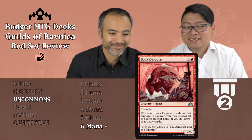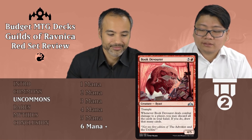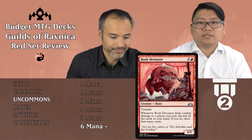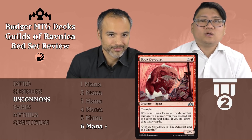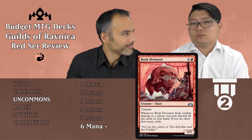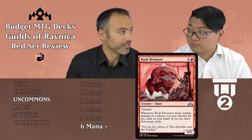The next card is Boneyard Parley — five and a red, it's a 4/5 Beast with Trample, and whenever it deals combat damage to a player you may discard all the cards in your hand and if you do draw that many cards. Which means you can go through your deck really fast on this already decent body, getting your other bombs and removal. Tier 2 — I always want to play this, and it has Trample. It just does everything I want. Five toughness is nothing to sniff at in this set.